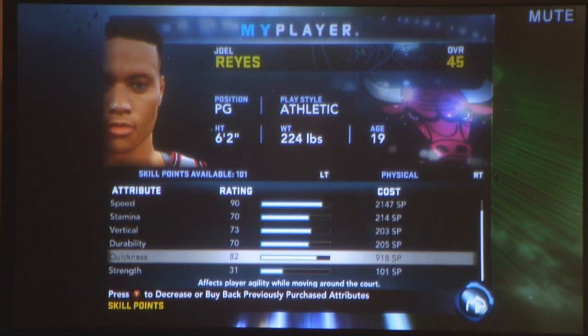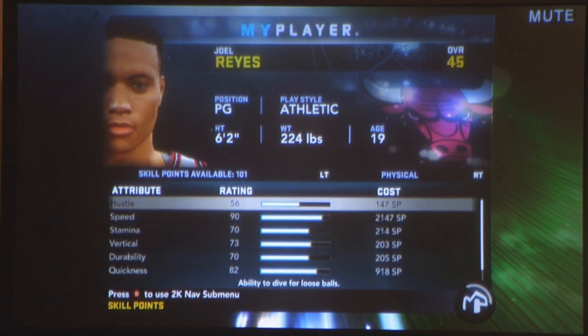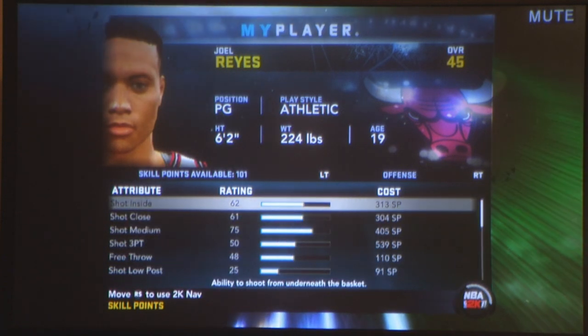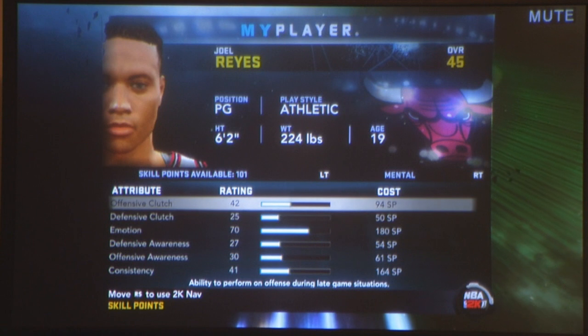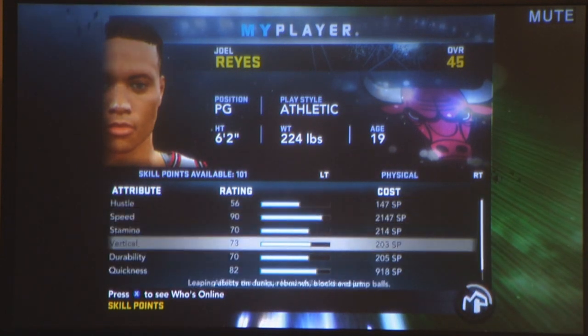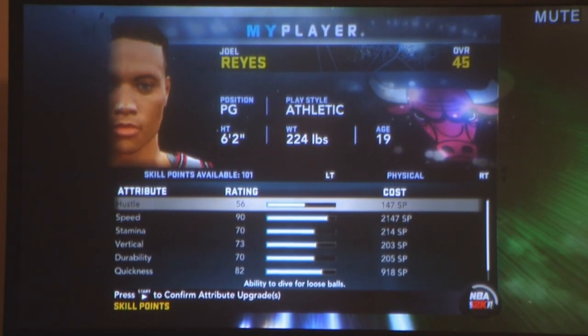You see all this stuff. First of all, if you don't pick athletic and you plan on having a lot of success, it's not really that smart. But as you can see, physical and athletic are all turned all the way up basically because you picked the athletic attribute.